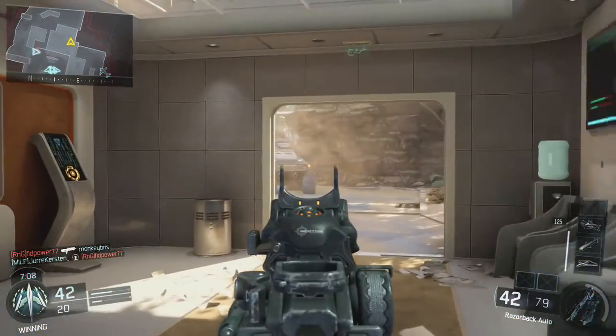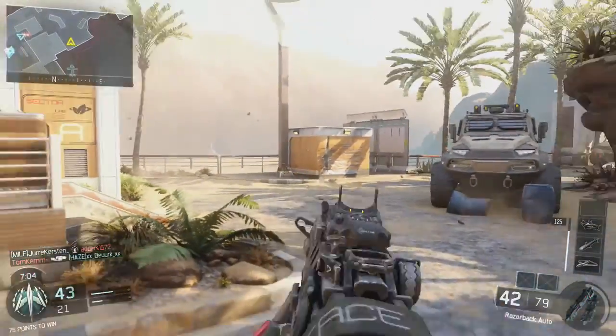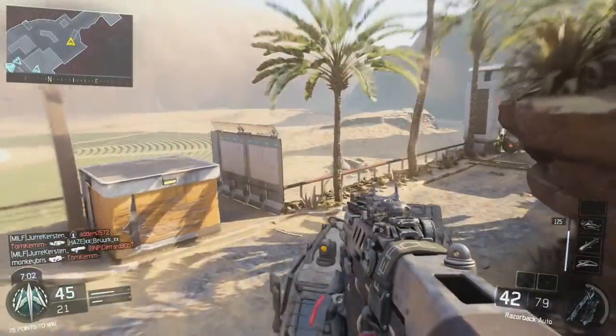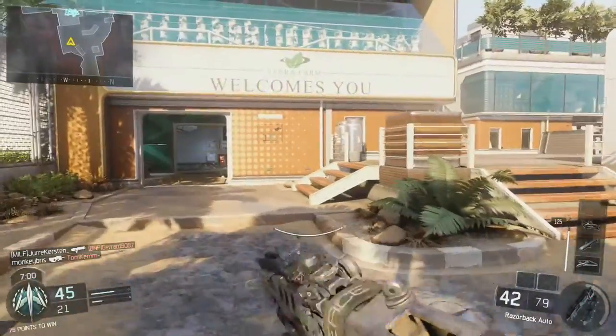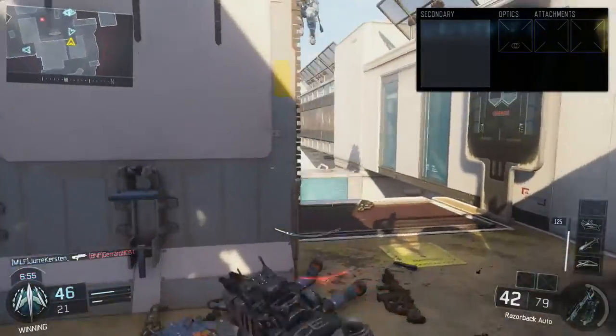To go with that we have fast mags to allow us to reload faster. Everyone likes to reload faster — get back into the action a little bit quicker, and it just feels better as well. So that covers the attachments.